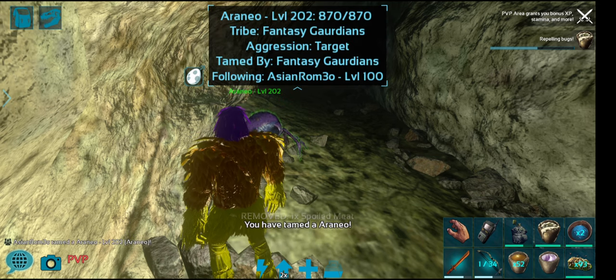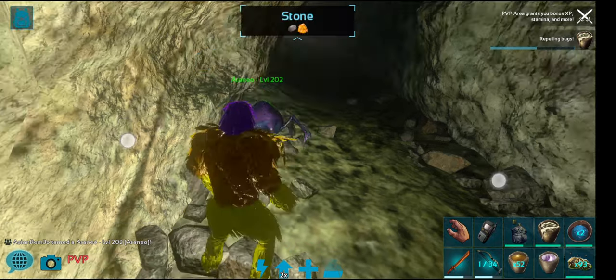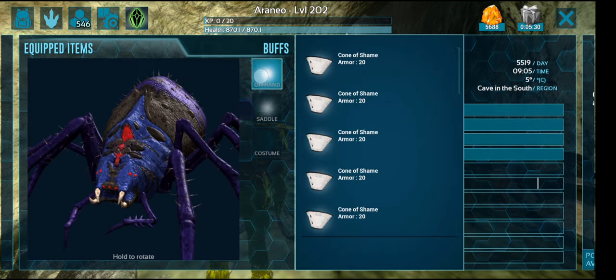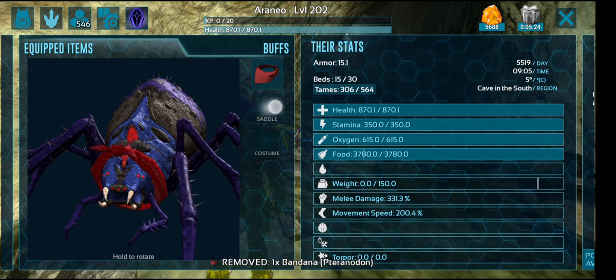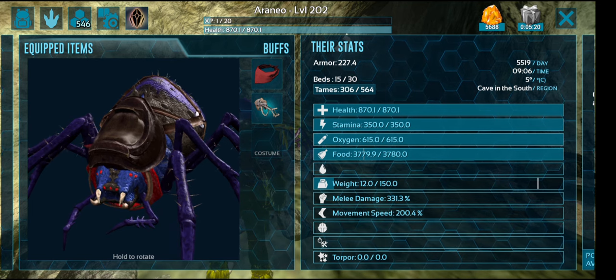A bing bada boom, yeehaw! We're going to put a collar on him first so we don't lose him while we're around this place. We'll put a bandana on — spiders like speed and stamina. Oh actually, 150 weight, that's really bad.